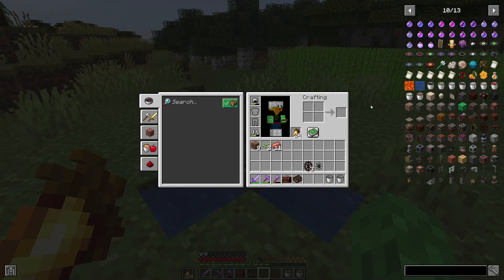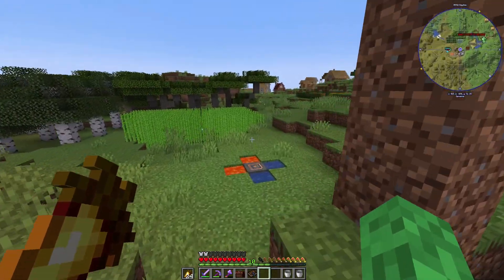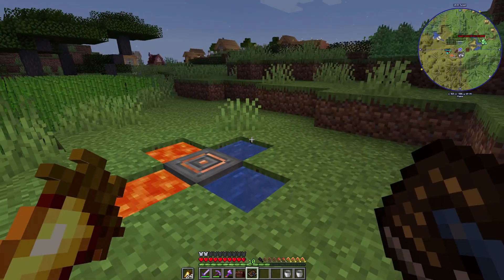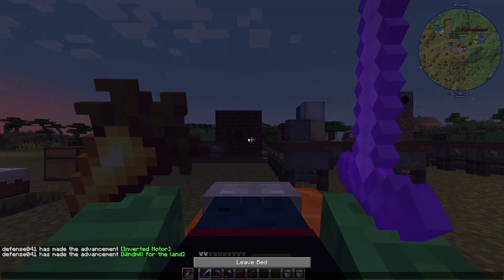With the thermoelectric generator, the bigger the temperature differential between the two sides, the more power it outputs. There's an item we can craft to view the output — I'll make it later once everything is set up so I can compare all three power sources. The block uses opposing sides: one hot, one cold. Blue ice is 200, packed ice is 240, water is 300, lava is 1300, and uranium is 2000 on the temperature scale.